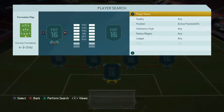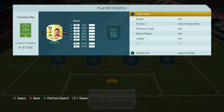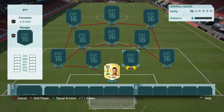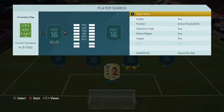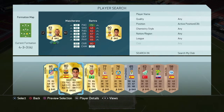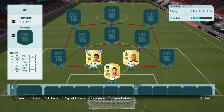In goal we have one of the best keepers in the game — it's Diego Alves. He is so good. In center backs we have Mascherano and Marc Batra, both really solid center backs in the back.